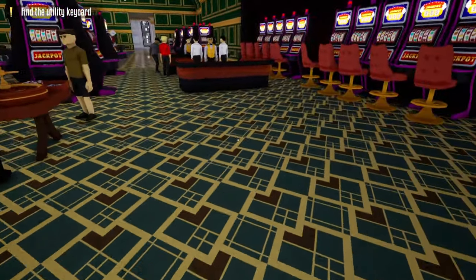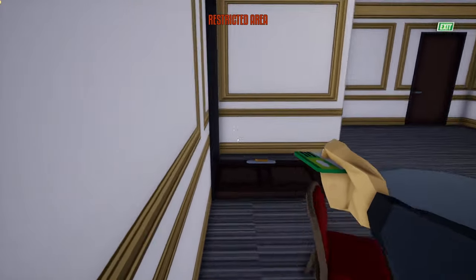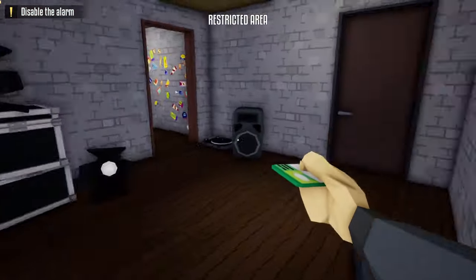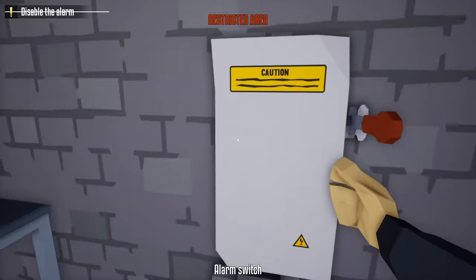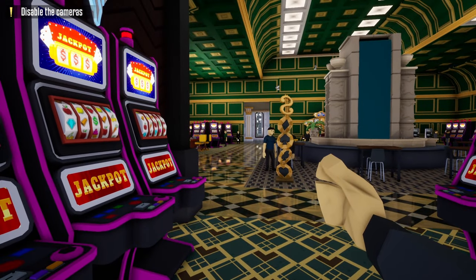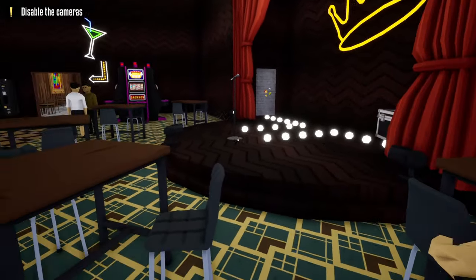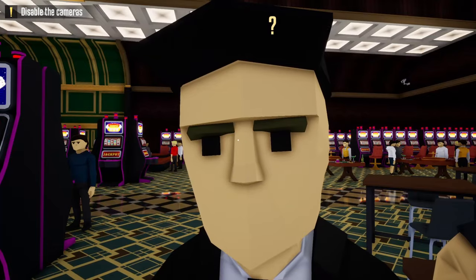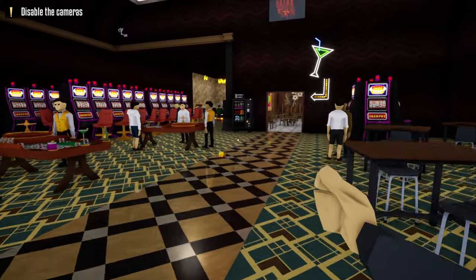Take your battering ram, head over to the staff only door, and break it down. Hide underneath the camera, grab the utility key card, come back through here, go up on the stage, go around this area, run through this door, scan the card, and turn off the alarm. Backtrack to the stage and grab your battering ram. Wait until the second guard gets back into position — once he's close enough, either break down the door to get spotted, or if he gets a question mark over his head, run into him and he'll be glitched, staring at the door.